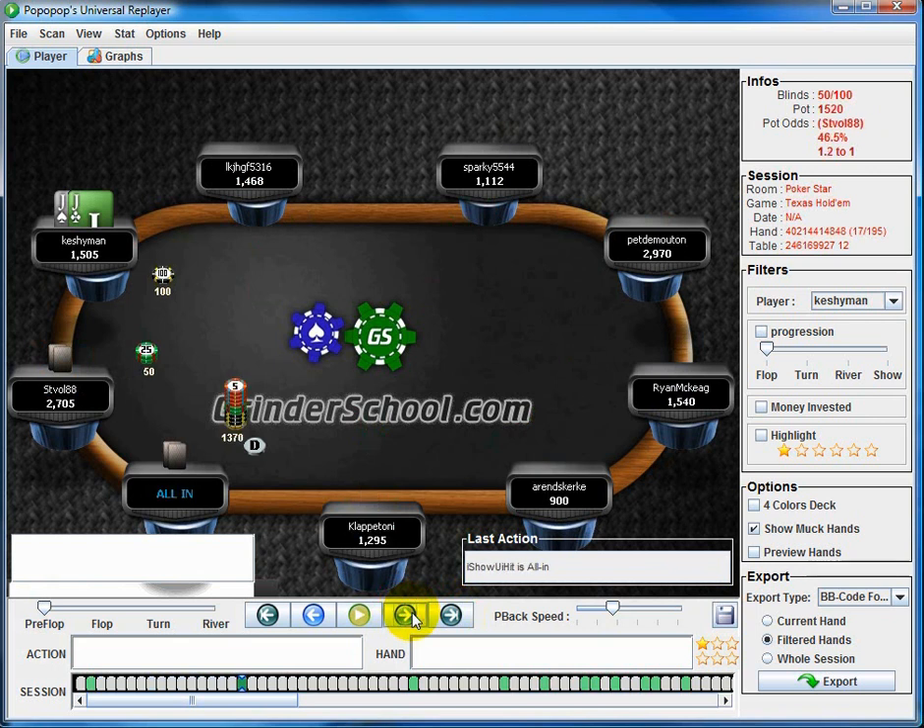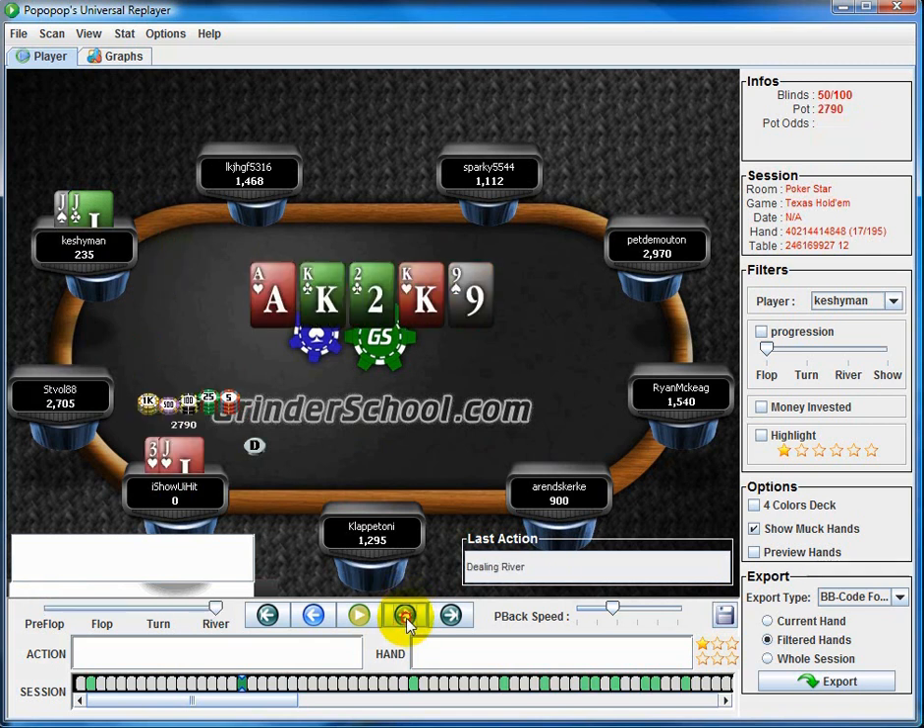Pick up jacks with about 15 big blinds. Usually around the 50/100 level that's when things pick up. People in 180s and MTTs in general start to shove a bit deeper with around 15 to 20 big blinds. So picking up jacks here is an easy snap call.